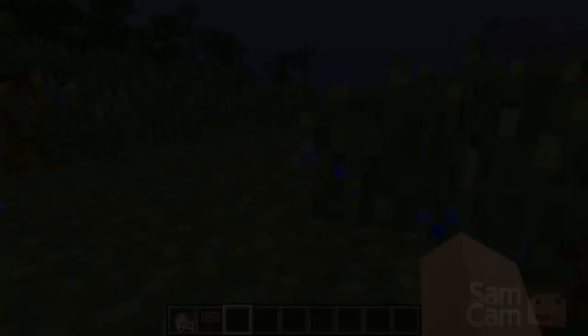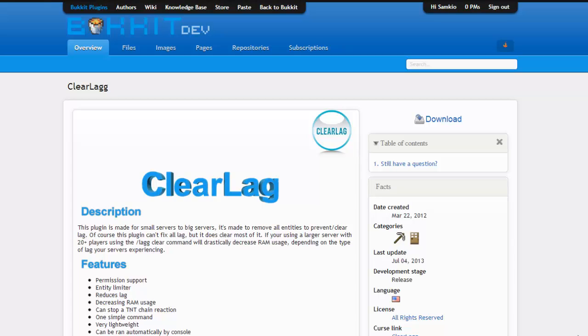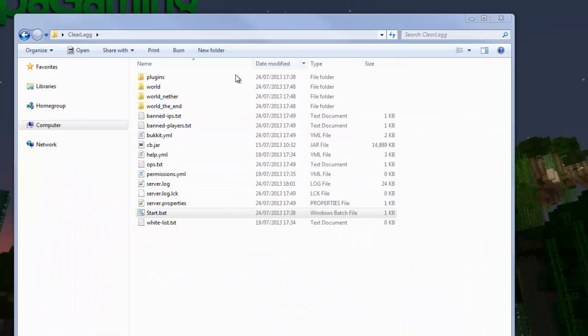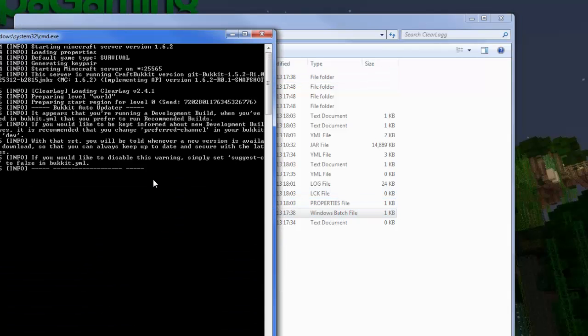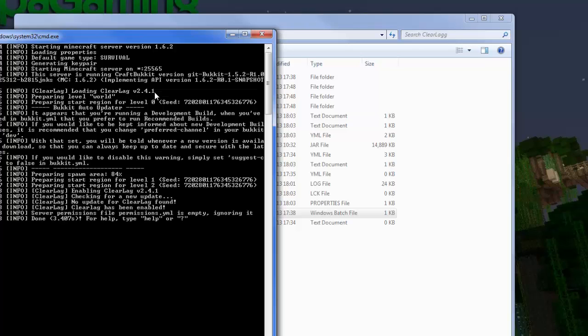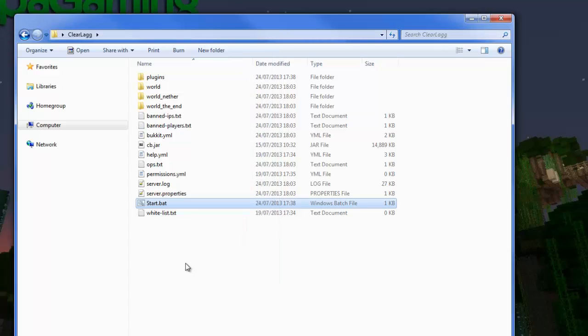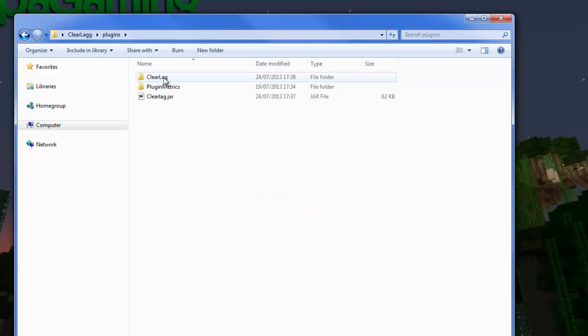Now I'll go over how to install it. There's a link in the description — download from there and you'll get a clearlag.jar. Drag and drop this into your plugins directory, run the server, and you should see 'ClearLag loading' and the version number. It will check for updates, and it should create a ClearLag directory in your plugins folder with two files: config.yml and custom_clears.